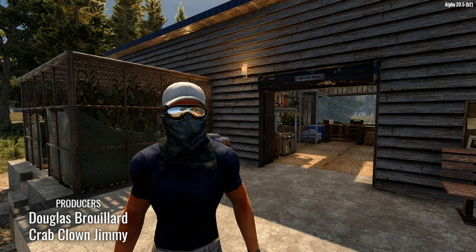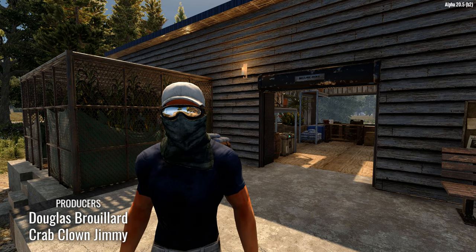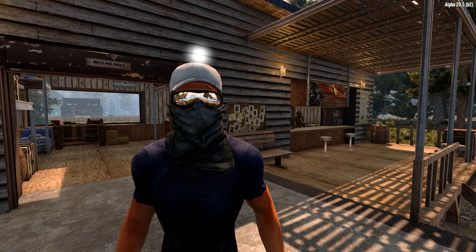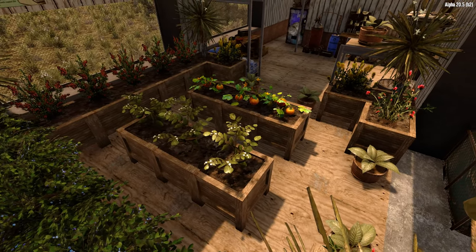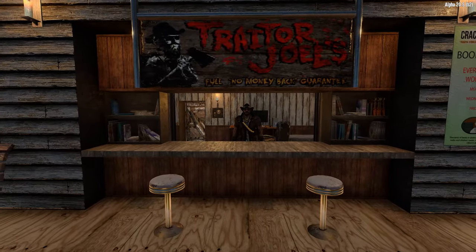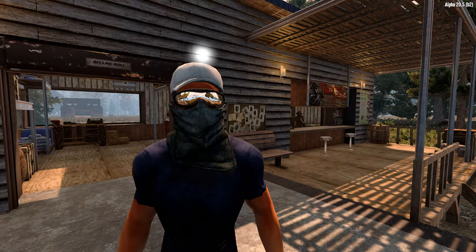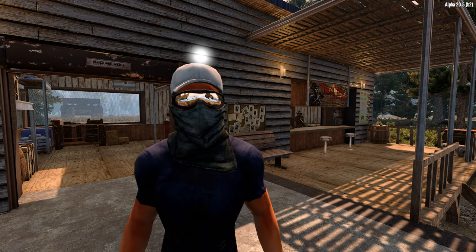Hey folks, welcome to Building a Better Apocalypse. My name is Quill and today we're building a greenhouse — well, that's a bit disingenuous. While it might have started as a greenhouse, the end product is really more of a greenhouse slash trading post hybrid, but I digress.